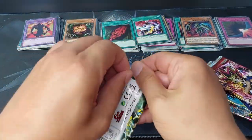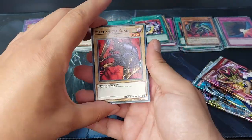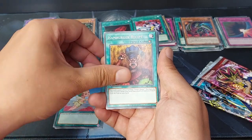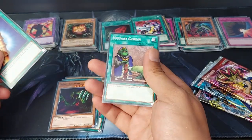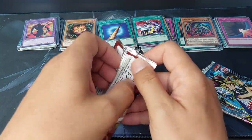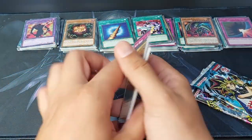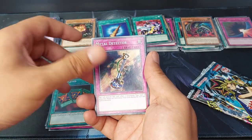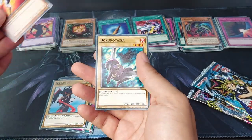Spell Ruler. We have Mechanical Snail, Toll, Psyche Kappa, Queen Bird, Churrus of Sanctuary, Hamburger Recipe, Wall Shadow. The rare is a Horn of the Unicorn and an Upstart Goblin. Pharaoh Servant. I haven't seen one of the most sought-after ones, for me at least. We have Steel Ogre Grotto, Earth Shaker, Solemn Wishes, Seven Completed, Metal Detector, Island Turtle, Sky Scout. The rare is Haibusa Knight and Dokuro Yaiba.